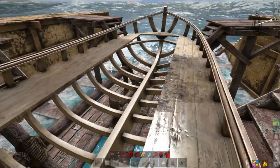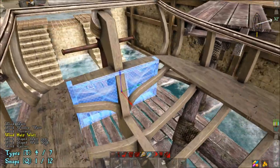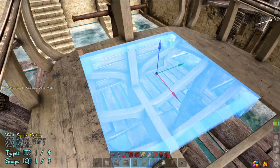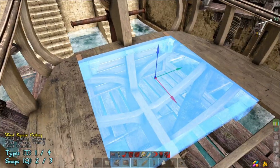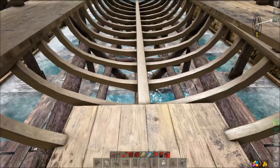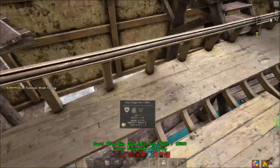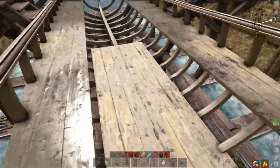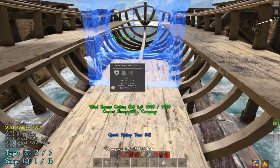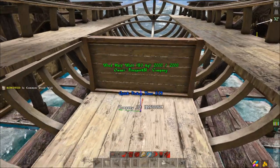We're going to start off with a half wall and place that on the back like that. Then take a ceiling and hit Q until it drops down like that, and then you're good to go. Jump down there and place two more ceilings. Now go back to the wall and grab another half wall.